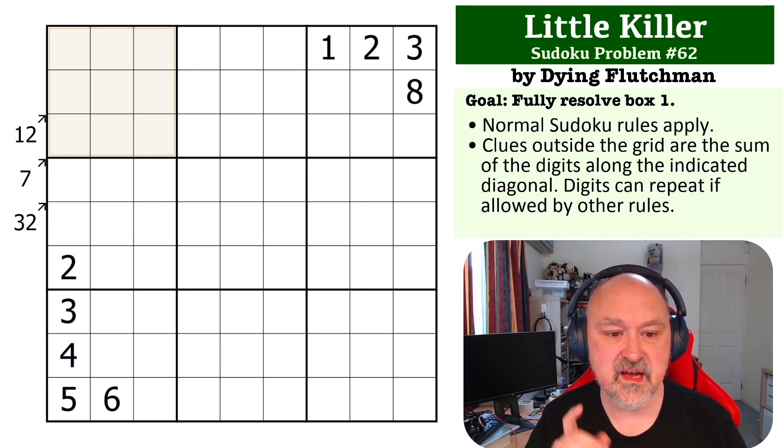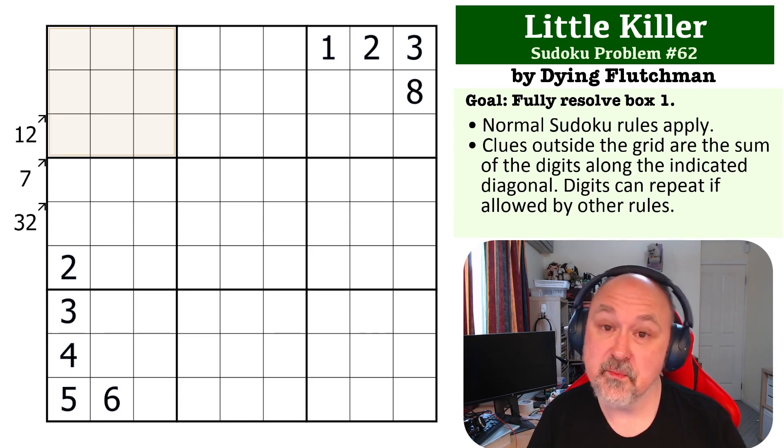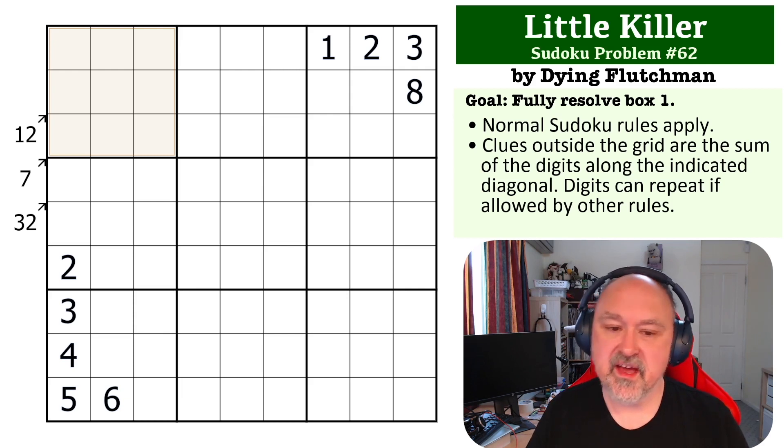The way little killer works is there are some numbers next to arrows pointing towards a diagonal, and along the indicated diagonal the digits — all the way to the other edge of the grid — must sum to the number pointed at by the arrow. Digits are allowed to repeat if allowed by other rules. There's a link below to where you can try this problem.